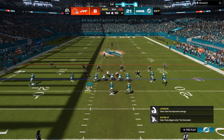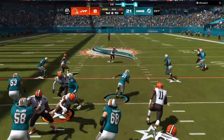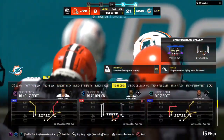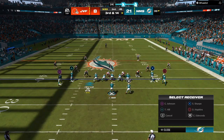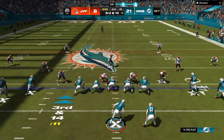One high safety, cover three, or a man coverage shell — when you see one high safety, you should automatically be thinking man coverage or how you can beat cover three. That's when you use throwaway plays — run the ball — so you can see what your opponent is doing. Then remember that same exact look: pay attention to whether it's cornerbacks by the line of scrimmage or linebackers and safeties.